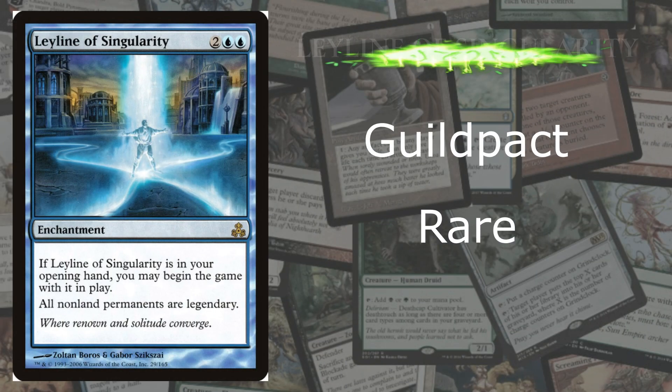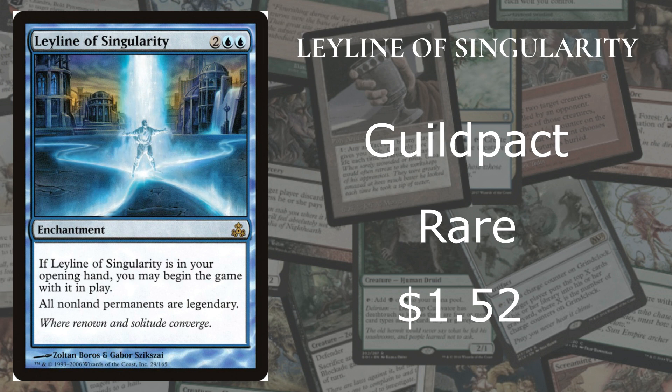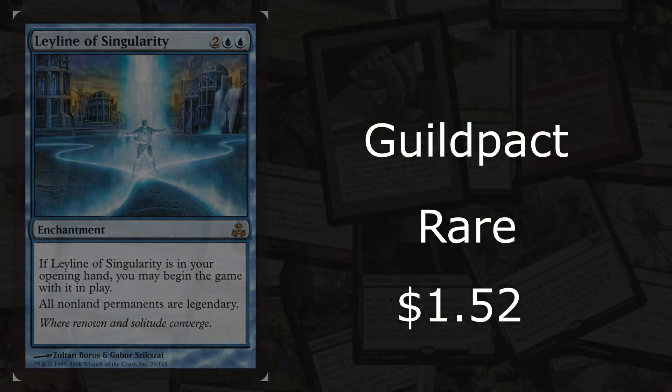At number 8 we got Leyline of Singularity from Guildpact — a rare going for roughly $1.52 on the market. You can begin the game with it in play if it's in your opening hand. It says all non-land permanents are legendary. There are many cards that can help with this combination. It's not very good on its own, but because of the combinations that could possibly happen with this card, you can make it a very efficient card — and that's why it's at number 8.